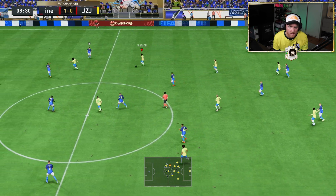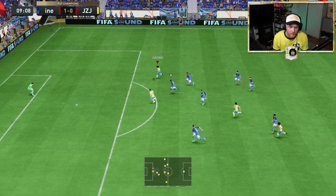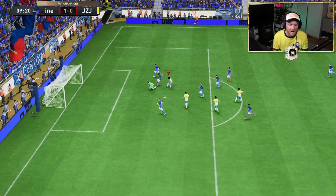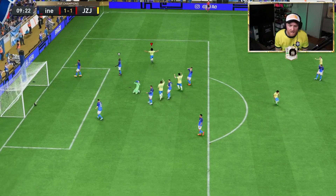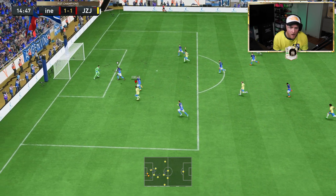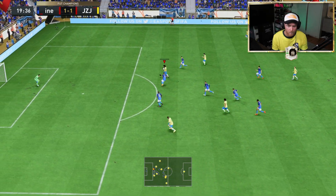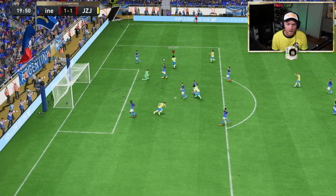There we go, that's my CDMs. Go on. Yes! Well composed, Cezinho there. I thought I'd missed that, I can't lie. The Icon card coming in clutch — it's nice. I just made that look well easy. I literally just took a goal kick, passed it up to Dan Juma, he ran with it, one through ball, Cezinho finishes it. Made it look well easy.